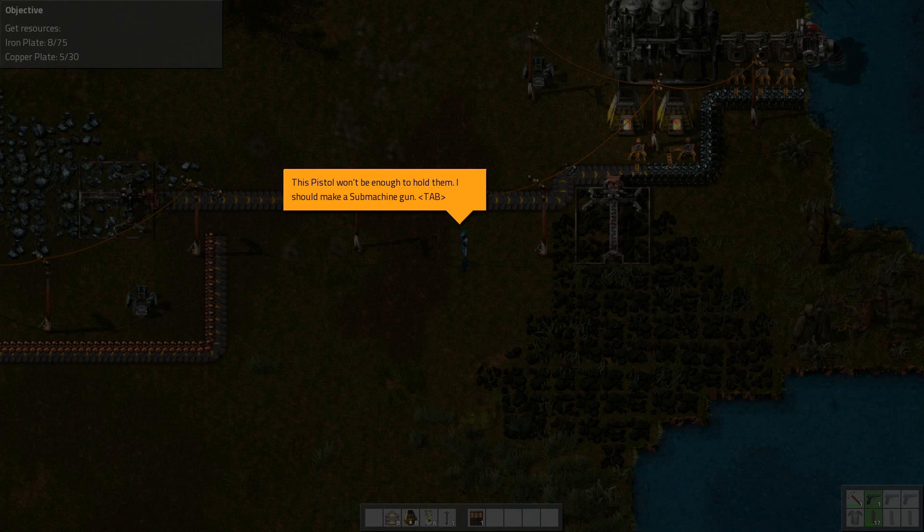Make sure the water flowing into the steam engine is hot enough. I placed boilers — one, two, three, four, five — in sequence. The steam engine is now producing electricity. Excellent.